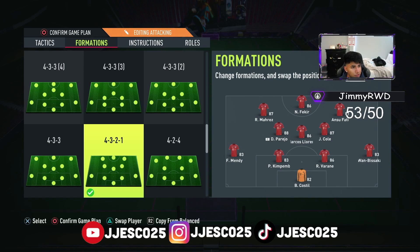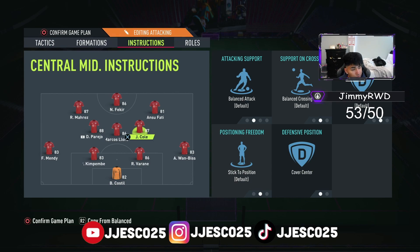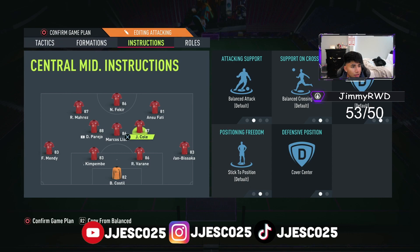In the 4-3-2-1 you want your striker — the finisher — right up top, and then two quick wingers on both sides. I have Joe Cole, who's been very good for me, so your CAM drops down to the midfield. The striker position is all on balanced. The left and the right are stay central and stay forward, so basically you're going to have three strikers rotating between themselves — great for counters.